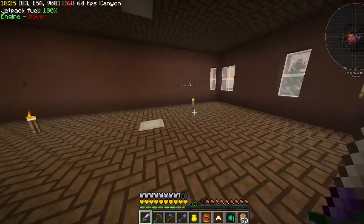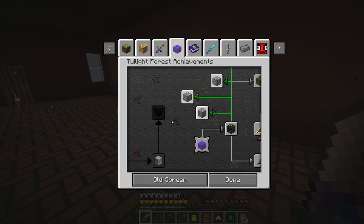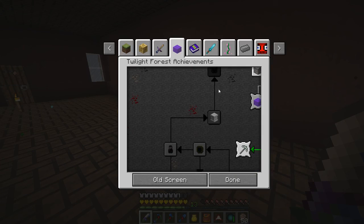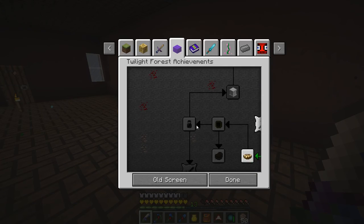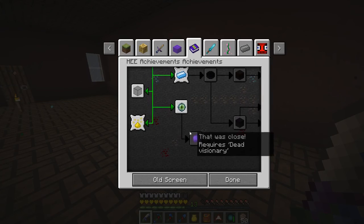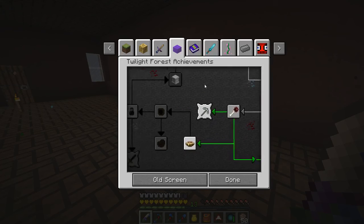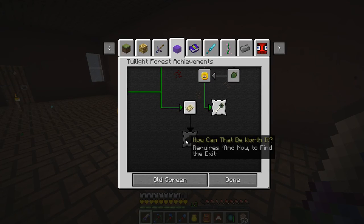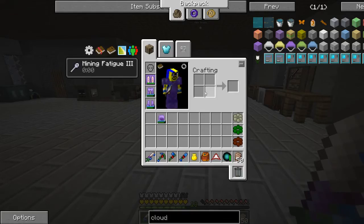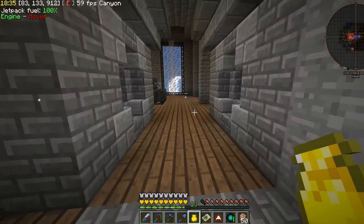In order to get the fluffy and wispy clouds, we need to go to part of the Twilight Forest. It's like a floating island with a giant — that's the Twilight Forest. But in order to do that, we have to progress through a whole bunch of other stuff first. One of those things is the maze.